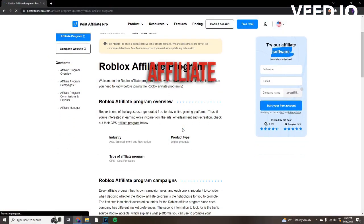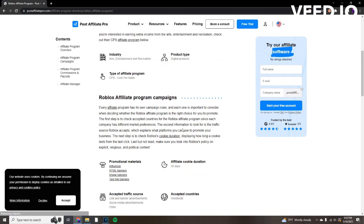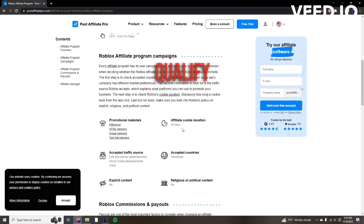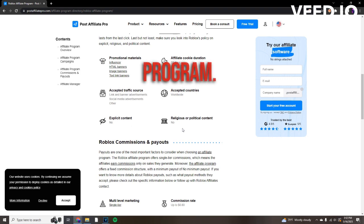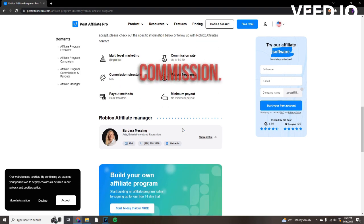One option is to join Roblox affiliate programs. If you have a popular YouTube channel or a significant following on social media, you may qualify for Roblox's affiliate program. By promoting Roblox products and attracting new players, you can earn robux as a commission.